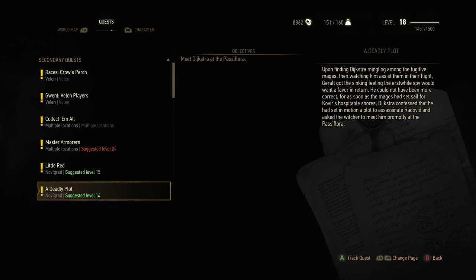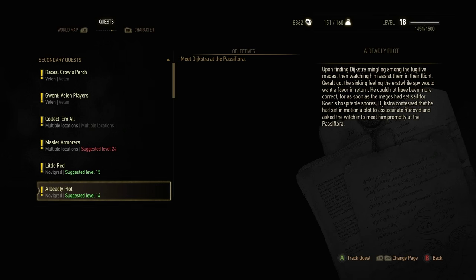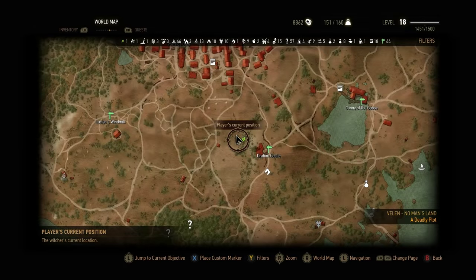Welcome to The Witcher 3, we're doing A Deadly Plot. This mission has a bit of a bug, so I thought I would run through how I got around it. It's a level 14 quest.